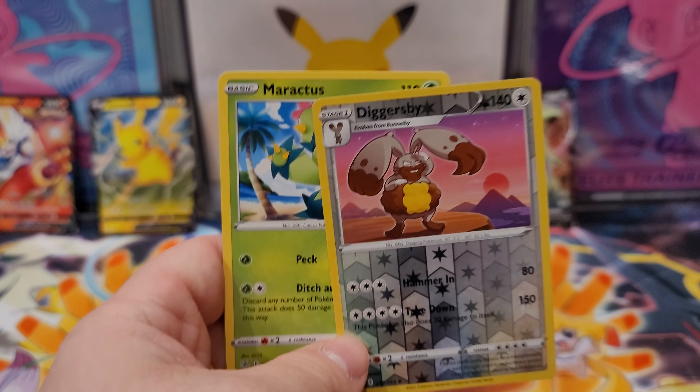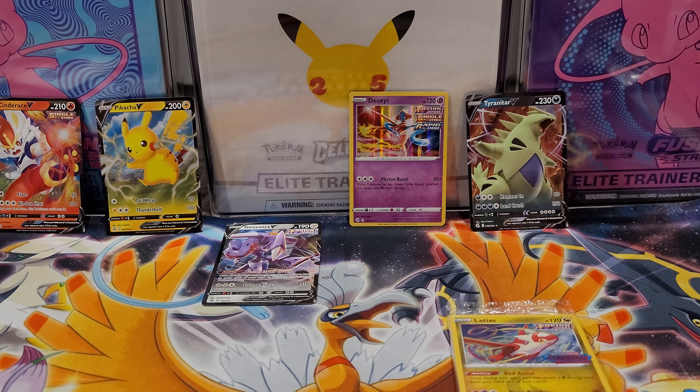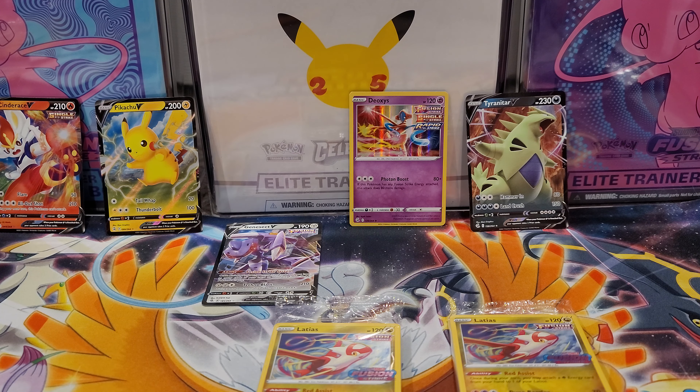Diggersby and Maractus. So overall, we pulled four regular Vs and two Hollow Rares out of 12 packs, so every other pack we got a hit — which I'm fine with. I just really wish we didn't get burned on the quality. Two Latias promo duplicates and they definitely didn't quality control these. Buyer beware if you do choose to pick one of these up.